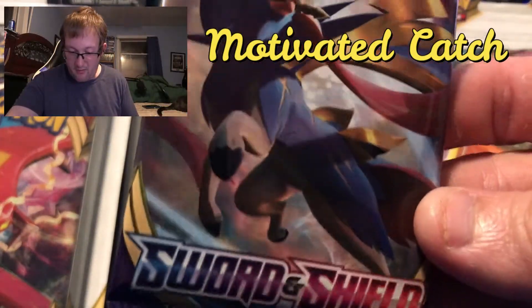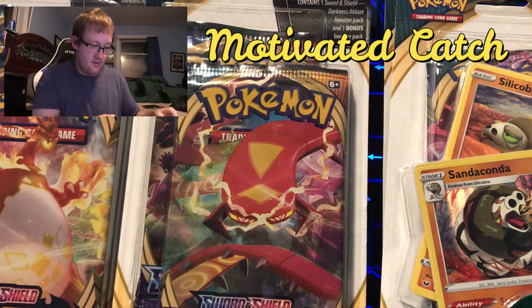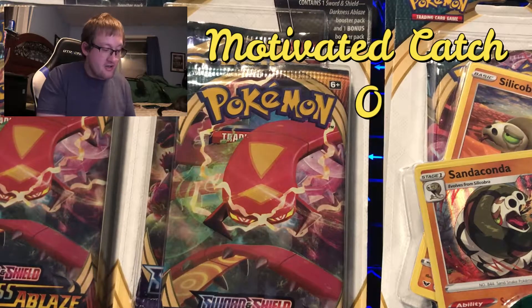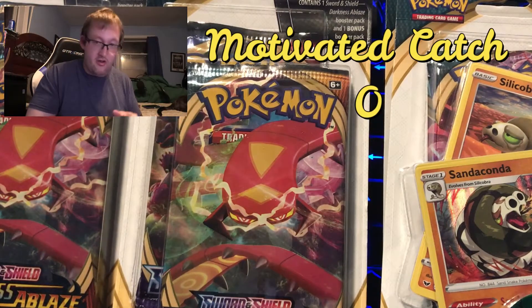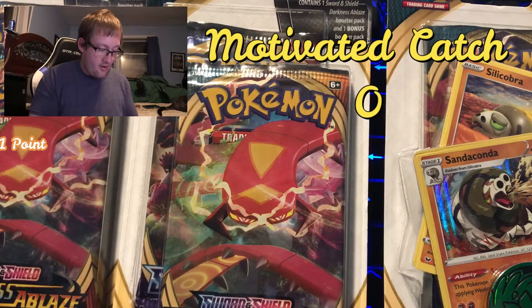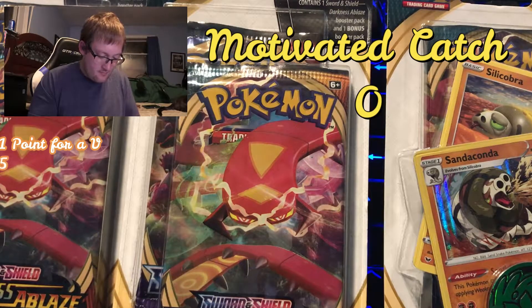There is the Sword and Shield pack, but we put that away — we only want these. I'm going to go ahead and open all these up. There is no code card on these, but there's a code card on the single blisters. Why are single blisters more money than these double pack blisters? I'm not arguing about it, I'm just saying — it's weird. The point system is: one point for a V, five points for a Full Art or a VMAX, and 10 points for a Hyper Rare or a gold card.